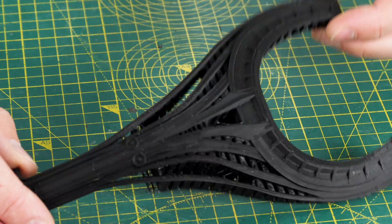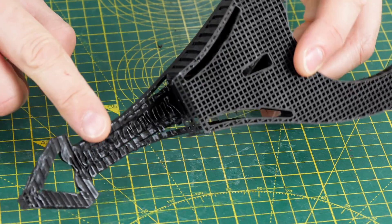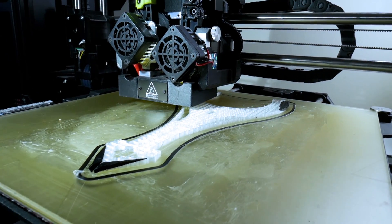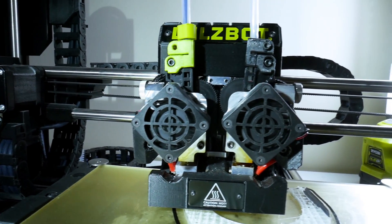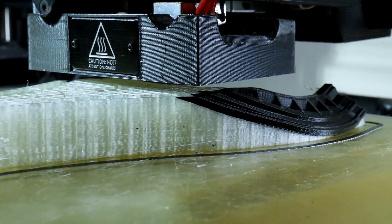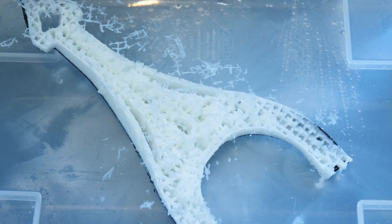Some of the cross sections are as small as 2mm. The first attempt didn't go well because I couldn't get the support material off without breaking it — the thing snapped clean in half. So I went back and printed it again with a dual extruder printer using water-soluble PVA support. One extruder prints PLA and the other prints PVA, so we can just drop it in water for a few hours and the support will dissolve away, making it much easier to remove.